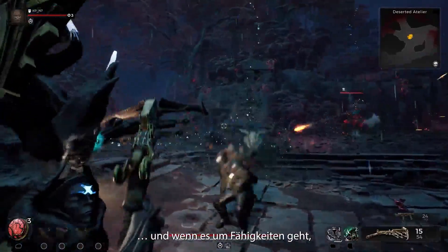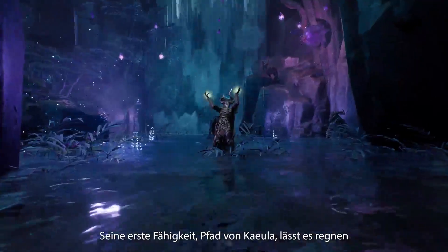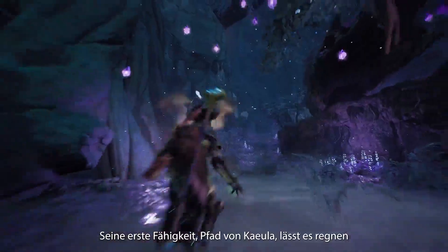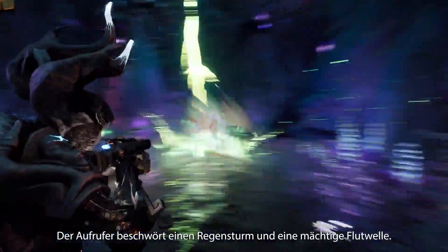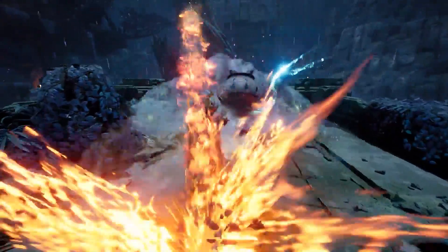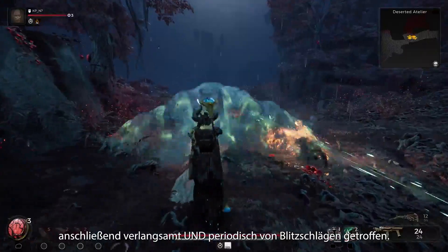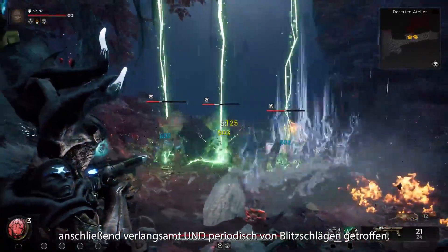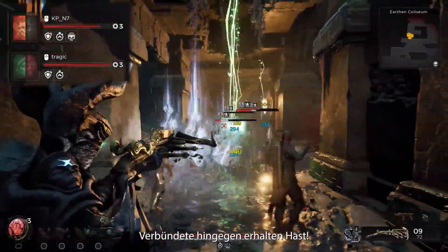And when it comes to skills, the Invoker thrives. Their first skill, Way of Keula, is all about making it rain — literally. The Invoker summons a rainstorm followed by a powerful tidal wave. Enemies caught in the downpour are drenched and subsequently slowed and intermittently blasted by lightning. Allies, on the other hand, gain haste.